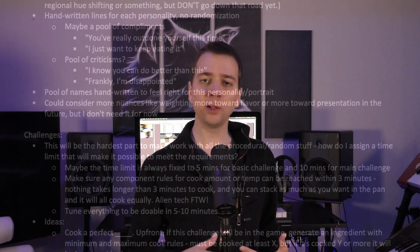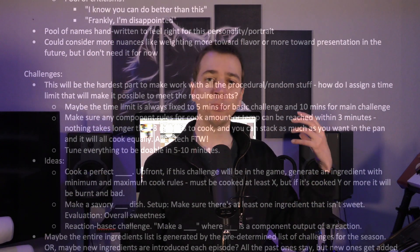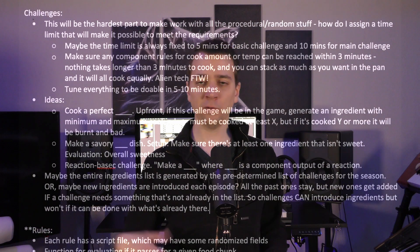I've already caught myself falling into my old habits of trying to design complex systems and go deep before figuring out the basics — thinking about how to make procedural challenges winnable, how to ensure that the right ingredients and reactions are in place to meet their conditions — but then I realized I don't need any of that for my first versions. I don't need anything procedural at all.